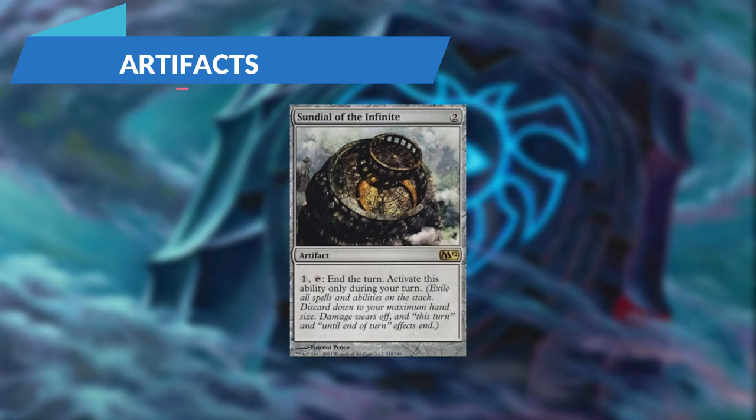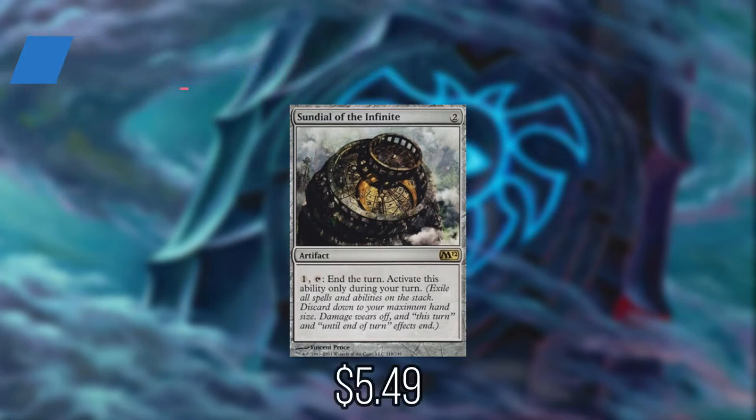And we have Sundial of the Infinite. Generally when you Encore, you have to sacrifice the creature tokens generated at the beginning of the next end step if they didn't die in combat. We can use the Sundial to end the turn, ensuring that these creature tokens stick around.